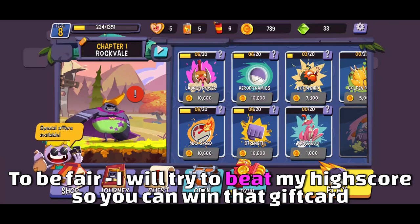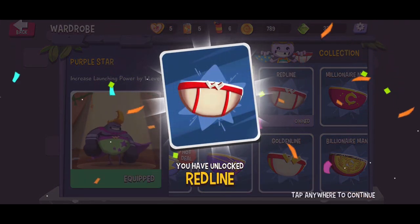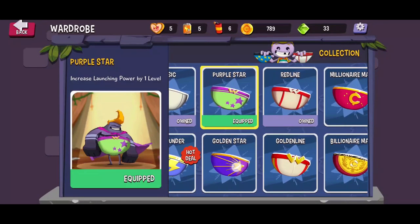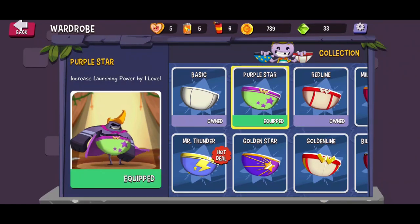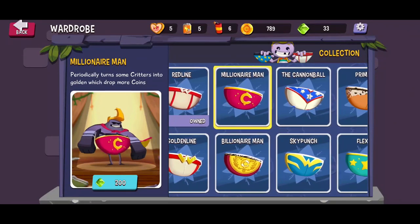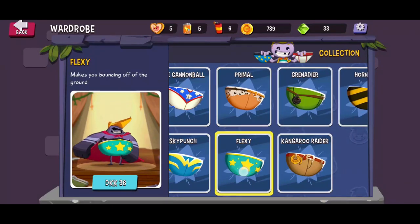Before we head in for the next run, let's quickly change our cosmetics. This game also has cosmetics, as I told you guys — very much a game as they're being made here in 2020. We're using the Purple Stars right now, which increase launching power by one level. But we also just unlocked Redline, which increases max speed by one level. I think it's most beneficial to have more launching power, so I'm going to keep these on. There are plenty of cosmetics we can either buy for real-life money, for premium currency, or unlock as we progress.